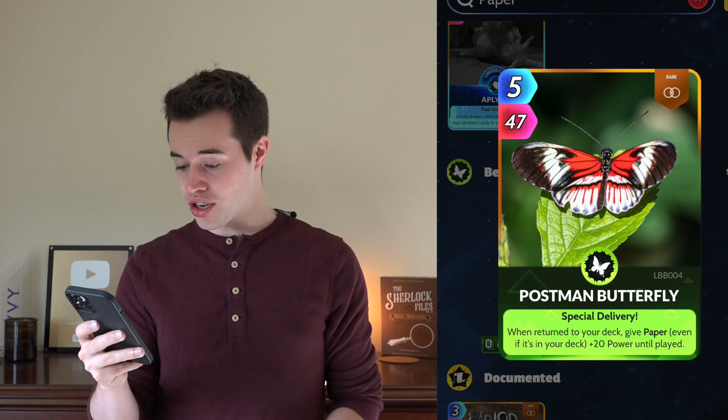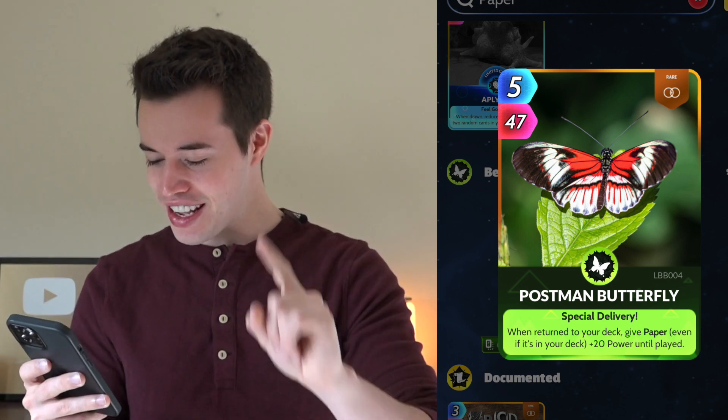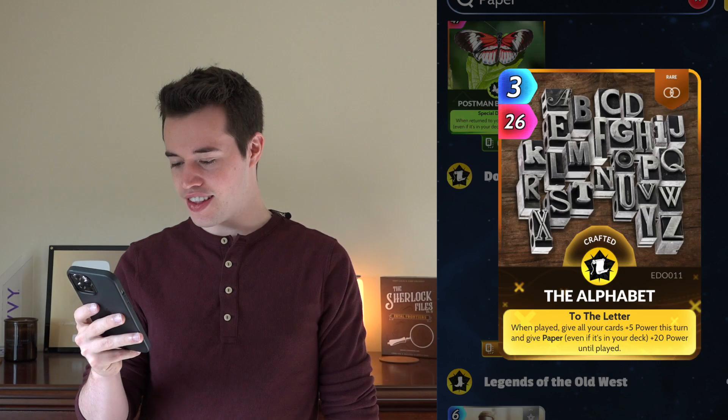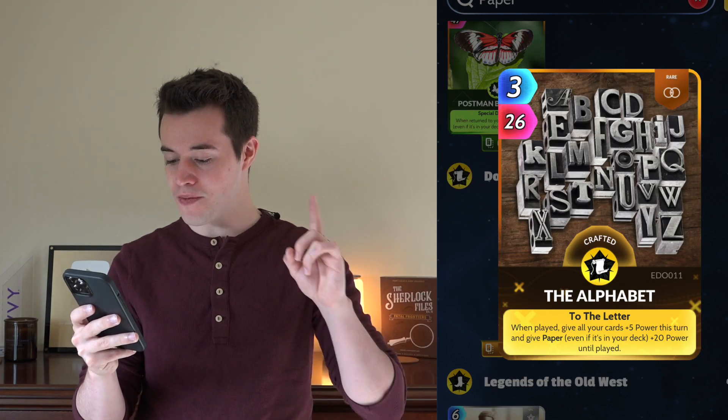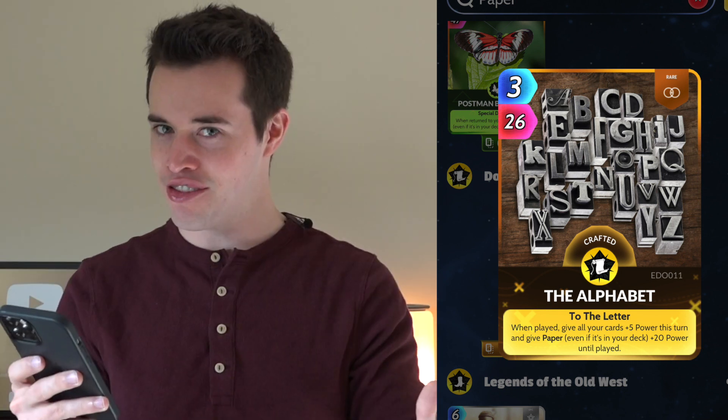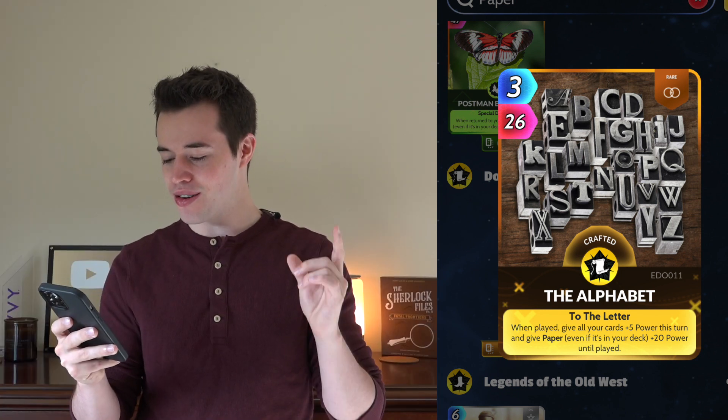Postman Butterfly: when returned to the deck, give Paper — even if it's in your deck — plus 20 until played. The Alphabet: when played, give all of your cards plus 5 power this turn, and give Paper — even if it's in your deck — plus 20 power until played.